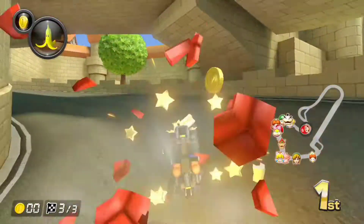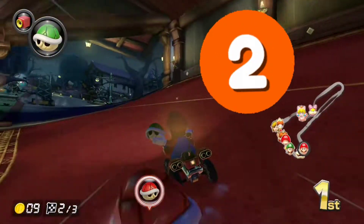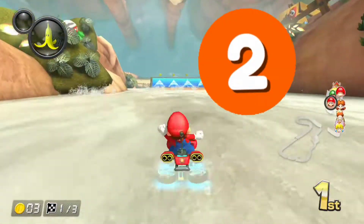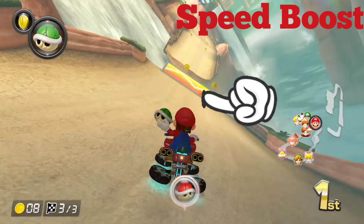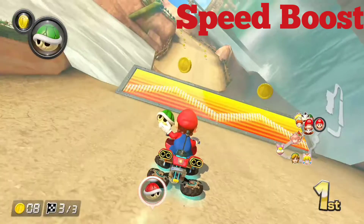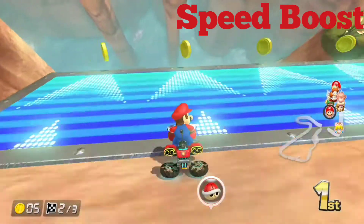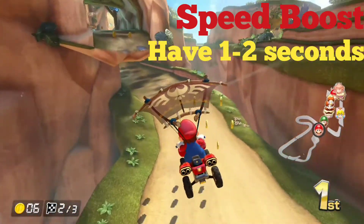Today we are going to look at two different ways to avoid getting hit with red shells. The first method involves looking for a speed boost on the course and then getting there right before that red shell hits, and that will allow us to race smoothly on.